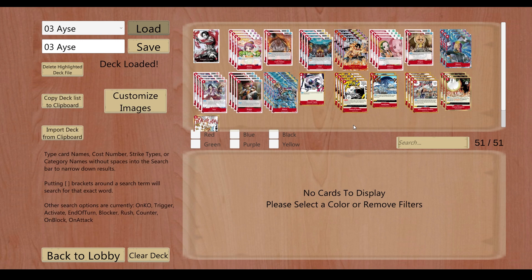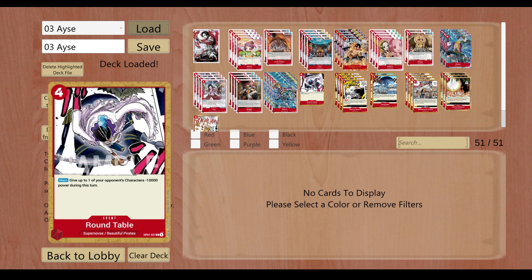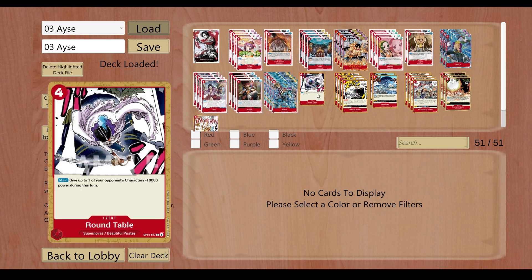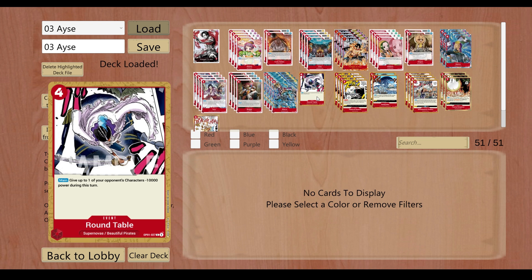As for some of our tech choices, we are playing Round Table. Big Mom is an annoying card — it's very easy to just lose a game because of her, so I like having access to search for this via Buggy. It may not be worth it in the long run just because we're not running the stage to help find event cards when we need them, and sometimes this just gets bottomed by our other guys. But it's just a tech card and I like it a lot.